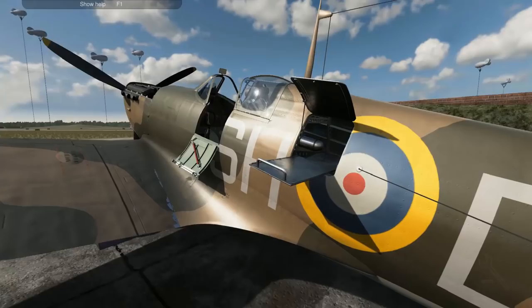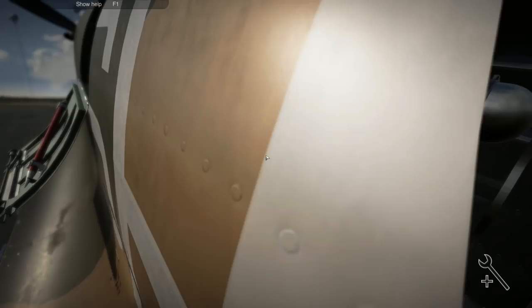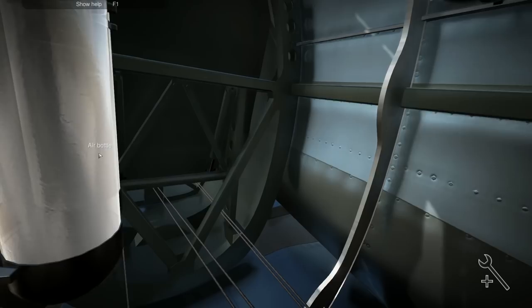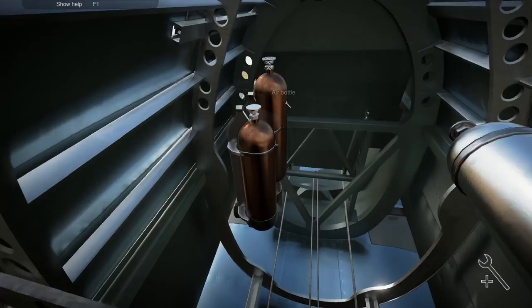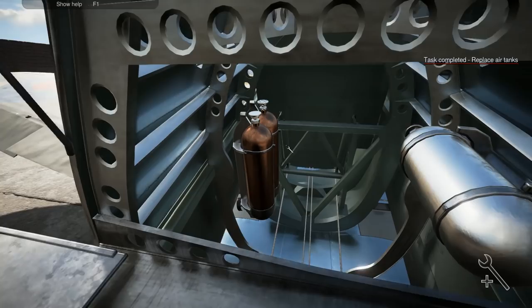Now hopefully we don't have to do anything else. A very interesting mission, this one. Obviously — install. One air bottle. Why does it resort to that silly camera movement? I've installed that one. Now we can install the other one. Put the other bracket back on, screw that in. There we go, all the tasks have been completed.